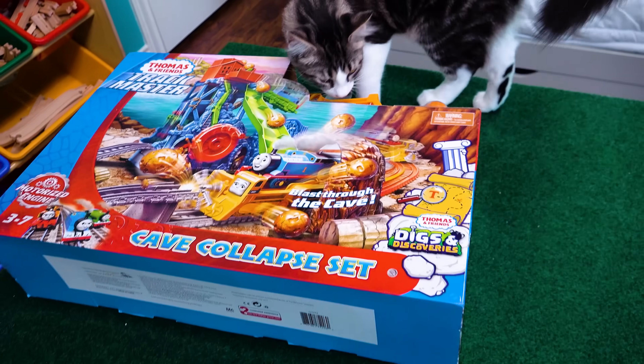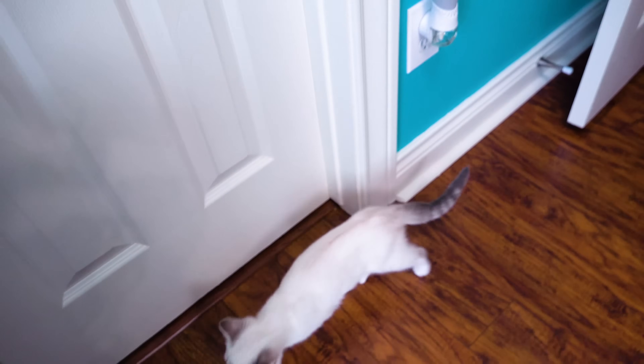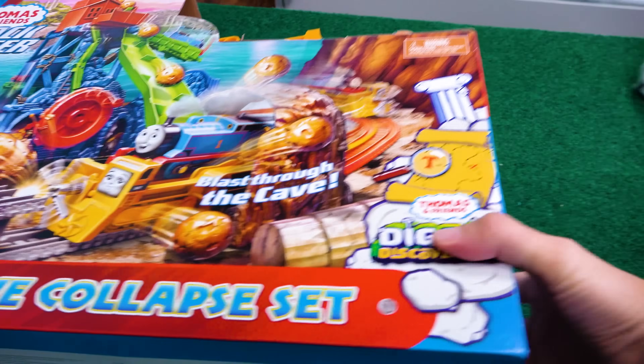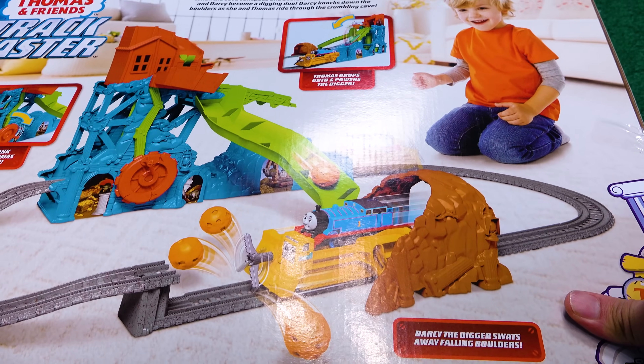Oh my gosh, you guys, we have something super special today. It is the cave collapse set and Cupcake and Marshy! Hey guys, they followed us up here. Babe, what do you think? Hey Josie! I didn't even see you! Motorized engine, 3-7. Bubba's gonna love this. Oh my gosh, I can't wait. Look at it, it even has a little pusher. Dude, we have not done like a brand new Trackmaster in a long time.